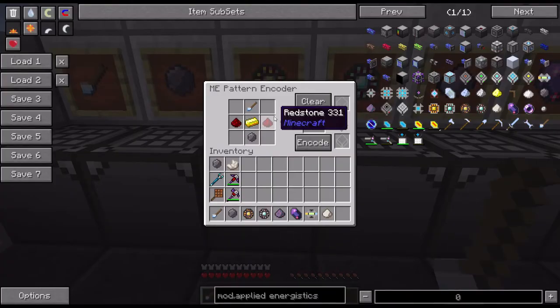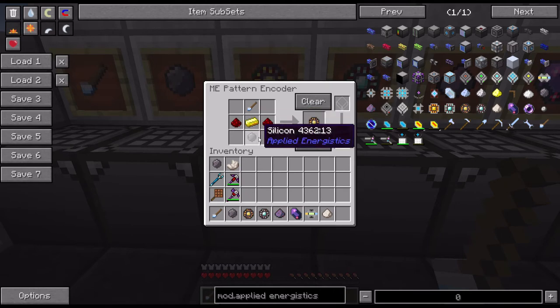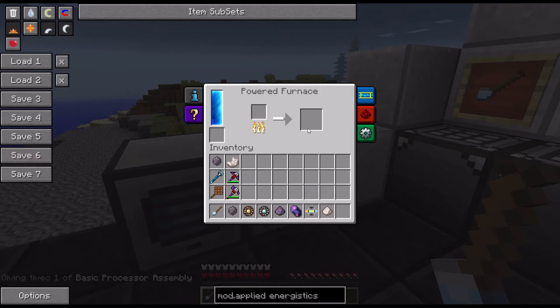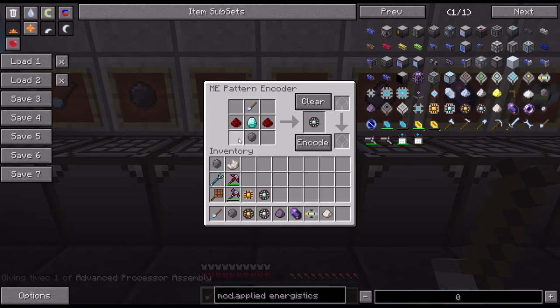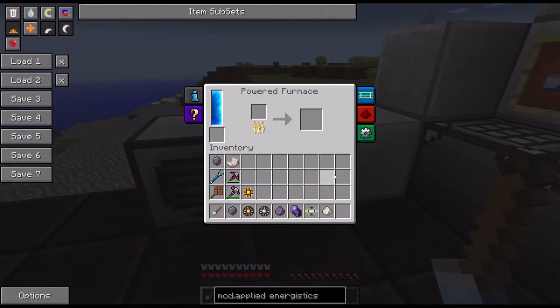So these assemblies — the basic processor assembly is redstone around gold with a silicon and a quartz cutting knife. This is then put into a powered furnace and it will smelt down to a completed processor. And then this is the advanced processor, used in a little bit more complicated items. It should be noted that the quartz cutting knife is not used up in the process, but it takes damage, so you will have to replace it. Let's cook this one up — perfect.